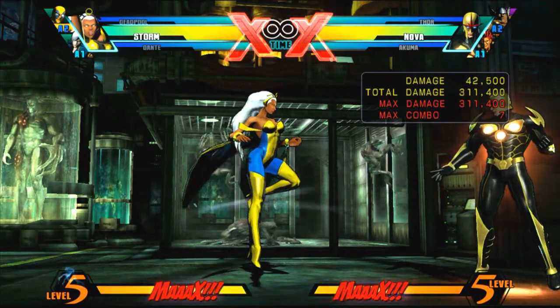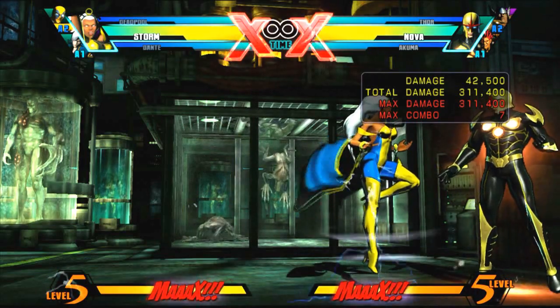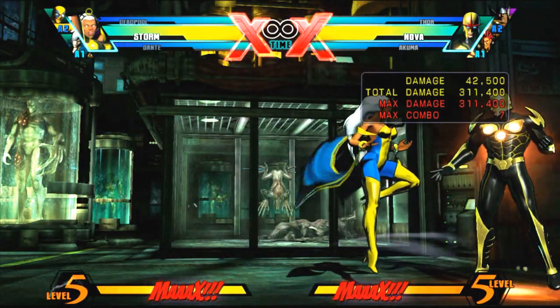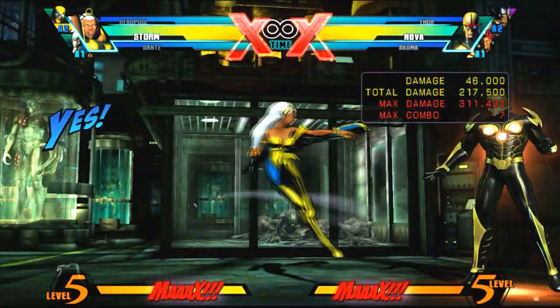Now as soon as you catch the crouching hard then special, follow up with the super jump, then you want to hit medium hard special to bring the character back down on the floor.